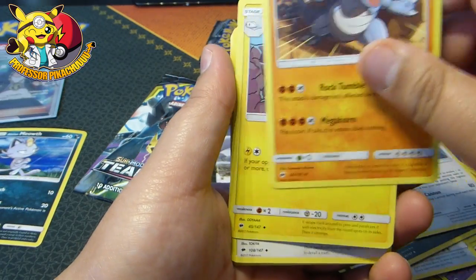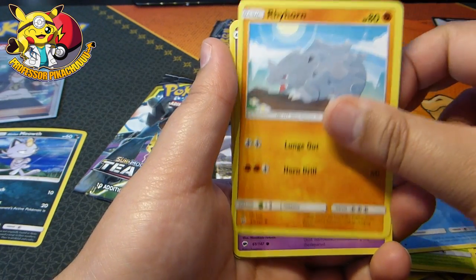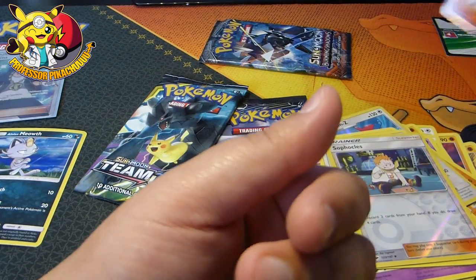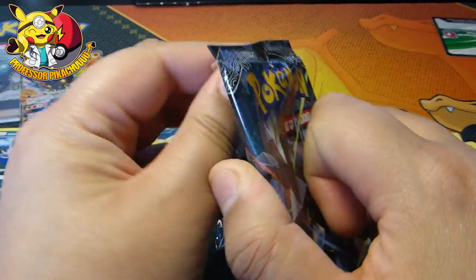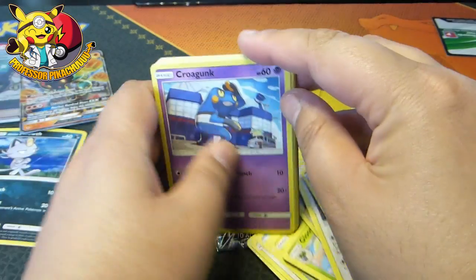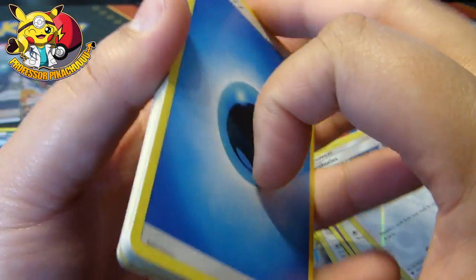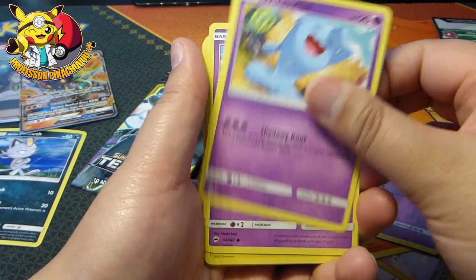Here we go. Rhydon, Electric, Bufalant, Caterpie, Marrow, Rhyhorn, Sandygast, Hothoth, Sophocles, and Marshadow GX. I've already got a few of those, but I'll take a GX. Does not look like we've got anything good in this one. No Rainbow Rare — that's what I'm trying to say. No Rainbow Rare Charizards, guys.